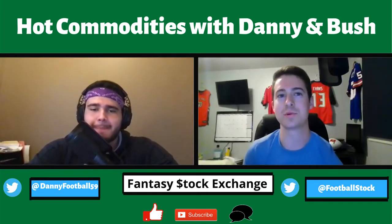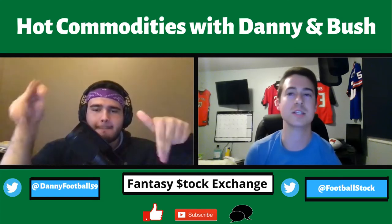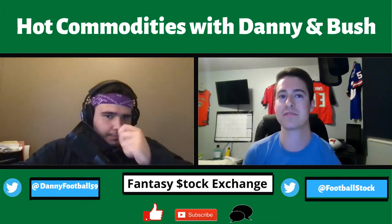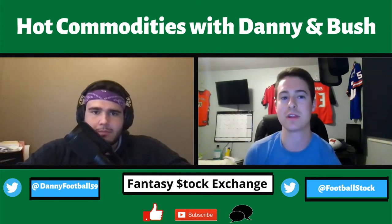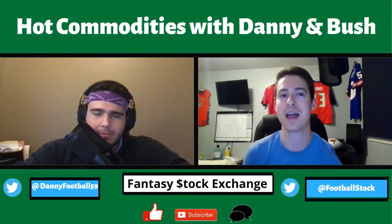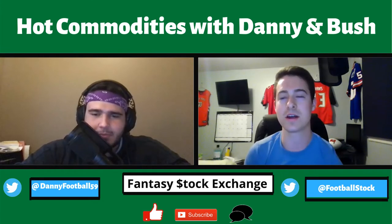Welcome inside the Fantasy Stock Exchange. Bush and Danny coming at you with another Hot Commodities episode. We're talking a continuation of last week's episode — ADP values by round. We're talking the best values in each round of your fantasy draft in redraft half PPR leagues. Round 7 through 10 this time. We were originally going to do 7 through 12, but we had so many points on each guy that we knew this video would be way too long.